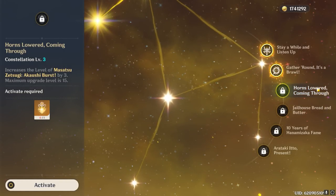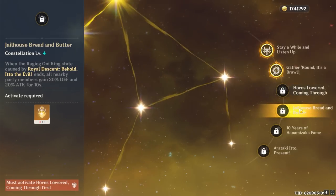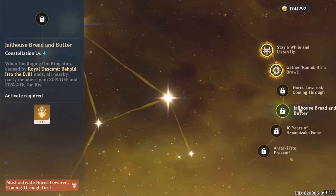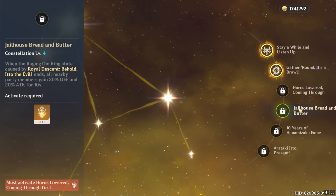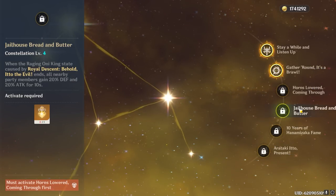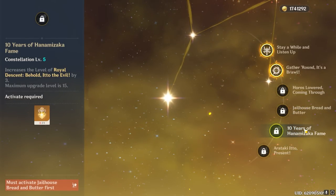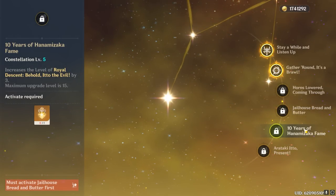C3 grants 3 extra levels to Itto's skill, which only increases its damage — but it sure is a lot of damage. At C4, Itto grants all party members including himself 20% defense and 20% attack for 10 seconds whenever his burst ends. This is great since his burst snapshots his defense stat, so you can catch the defense bonus during his second rotation for a considerable increase in total damage. At C5, Itto's burst gains 3 levels, which considerably increases his total damage output because of burst scaling and the defense-to-attack translation ratio.